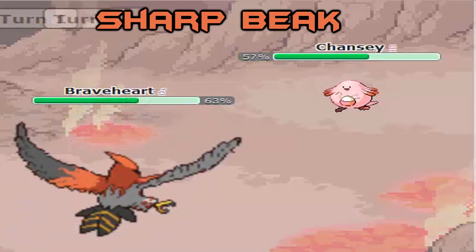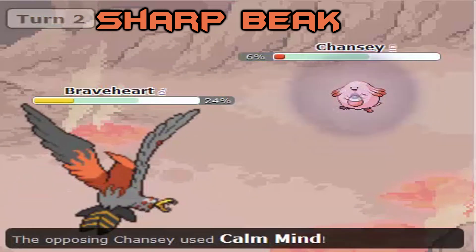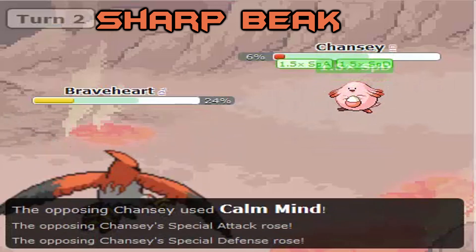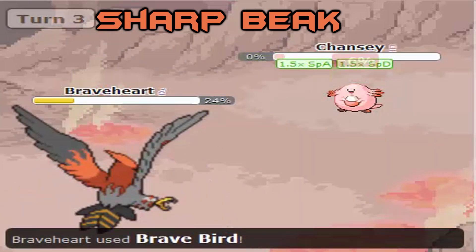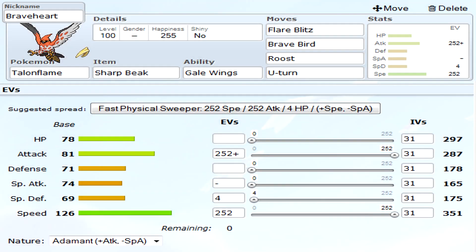Especially if you go against something like a Chansey, which is what I'm testing Brave Bird on. Since they have so much health, you get recoil for how much health you take down. And since you take so much of Chansey's health, you go down pretty much almost to half with just one Brave Bird. So on top of that with Life Orb, you're pretty much just screwing yourself.